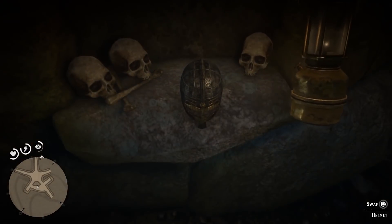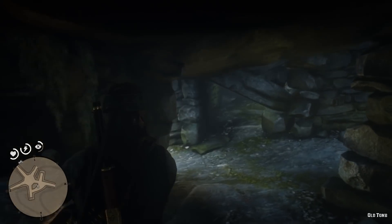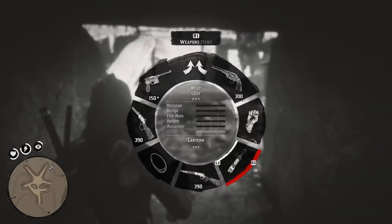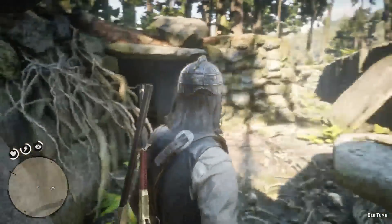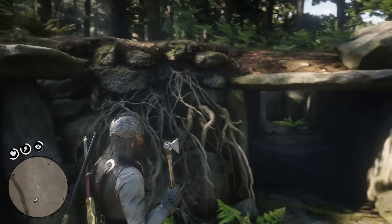You can actually pick this up with Square and it will swap it out for your hat. So now we have the helmet. We're looking like a baddie — let me pull out the hatchet so you guys can see what it looks like. It does have Nordic writing on the side of the axe, now that I can see it in daylight.